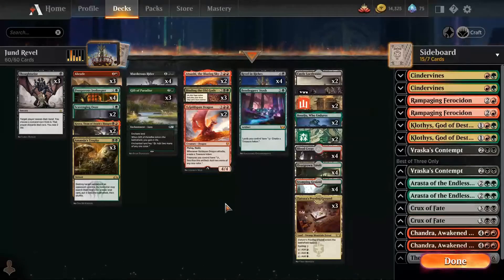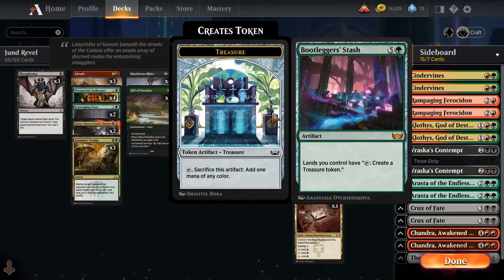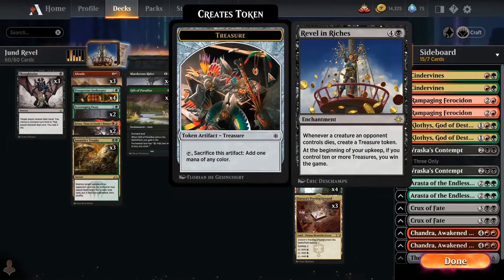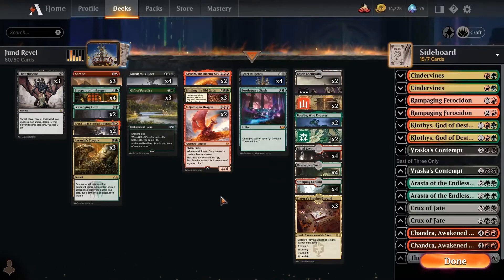When all of the Streets of New Capenna cards — like Bootlegger Stash — were revealed, my mind lit up with the idea of making Revel and Riches work in the Jund shard. That is basically what this deck is trying to do. Through various means of generating treasure, we're trying to get the Revel and Riches to activate. Cards like Goldspan Dragon, Bootlegger Stash, and even Atsushi the Blazing Sky can generate treasures. Outside of that, we're generally playing akin to a Jund Control or mid-range deck that has a little combo finisher that happens every once in a while.